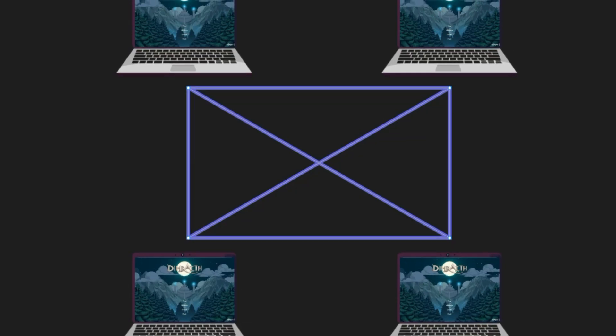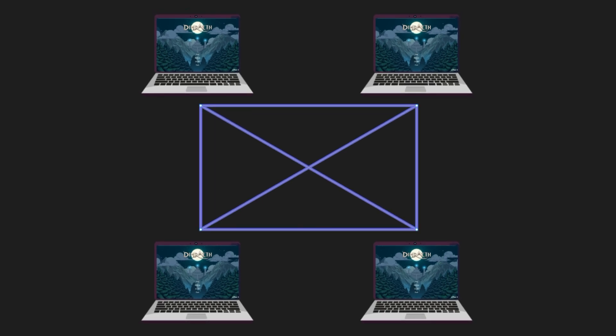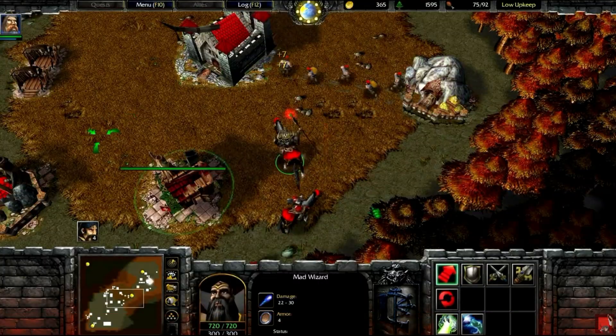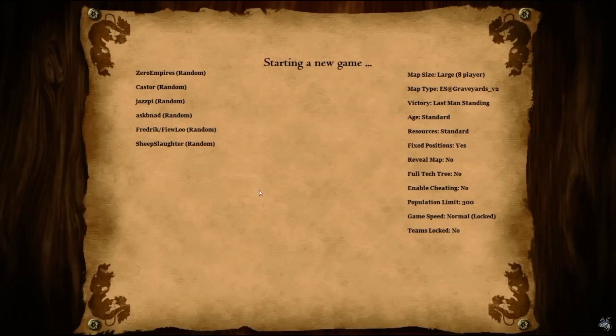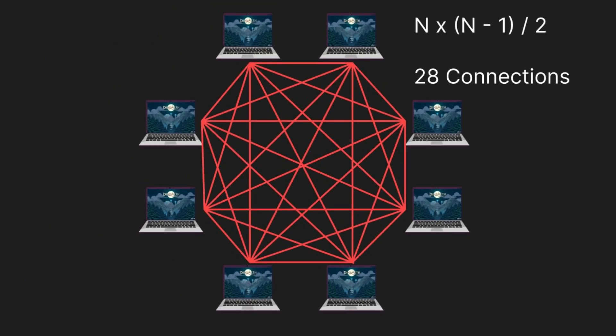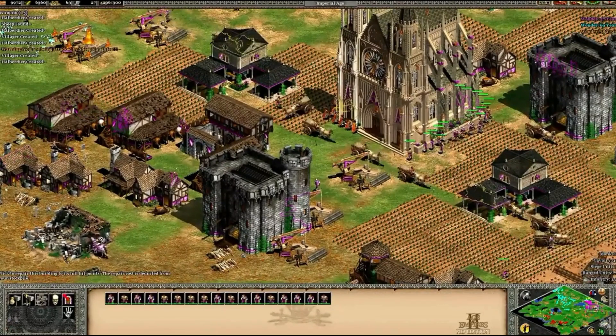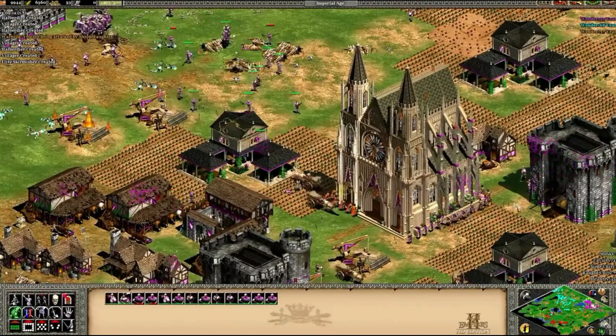Peer-to-peer. Some games utilize a peer-to-peer architecture, where every computer talks with every other computer to share the load of processing network related information. Age of Empires 2 and Warcraft 3 were both games coded this way. One major problem is that the more people that connect, the amount of connections in the mesh increases exponentially, and in the case of Age of Empires 2 would cause the game to freeze up as more and more units were spawned.